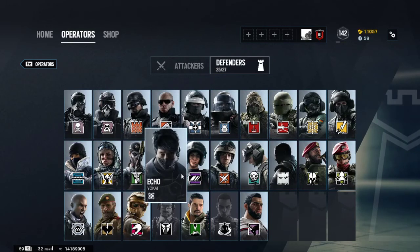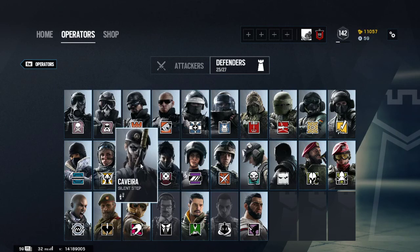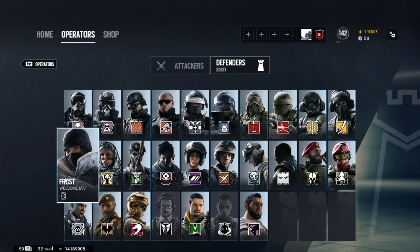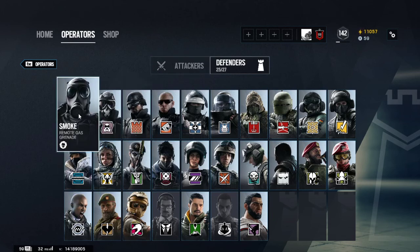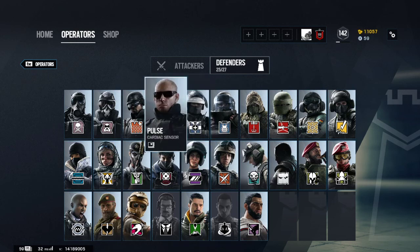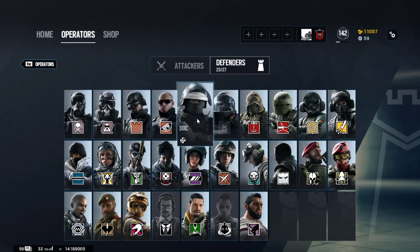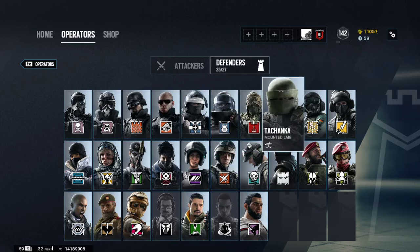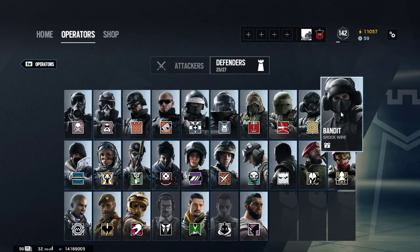On defense, if you have the deluxe edition you get Echo, Caveira, Valkyrie, and Frost. For normal operators you get Smoke, Mute, Castle, Pulse, Doc, Rook, Kapkan, Tachanka, Jäger, and Bandit.